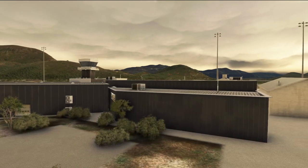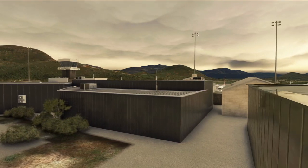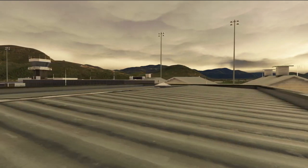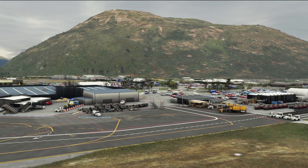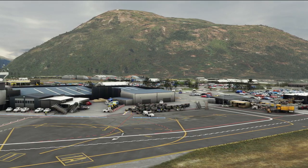Having seen all of the terminal from both aspects, it is a small airport. We can go ahead and compare it with the brand new InniScene Queenstown International Airport for Microsoft Flight Simulator, available now on the InniBuilds store. And here we are — the brand new InniScene Queenstown Airport, described as their most scenic in-house creation yet for the sim.